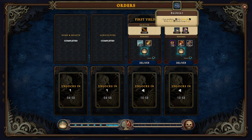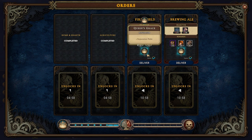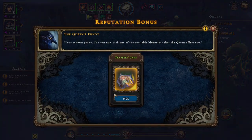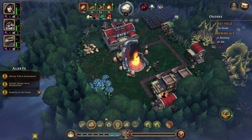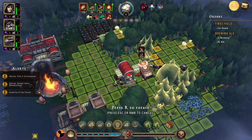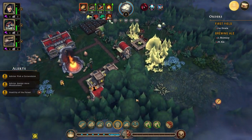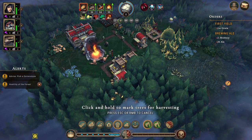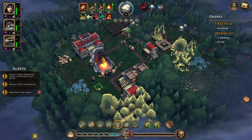There's a brewery and ale option available. Our reputation is now up to two, which is good. Let's pick the trappers camp and the brewery. We'll build the trappers camp over here and assign some beavers to the area, then mark more trees for cutting.